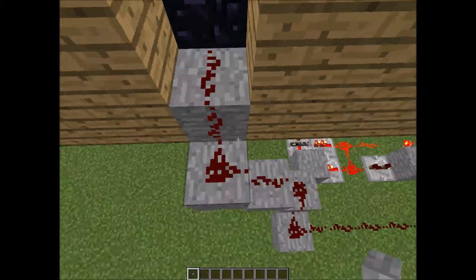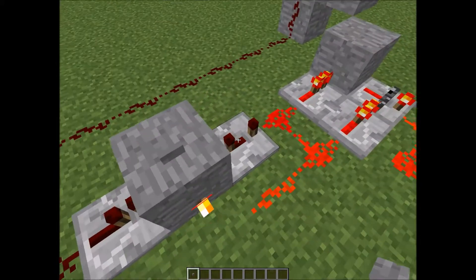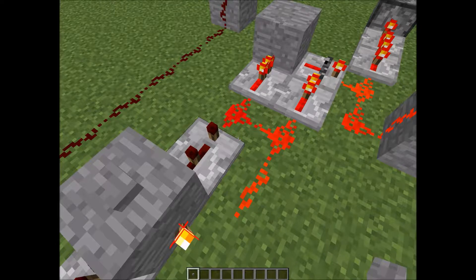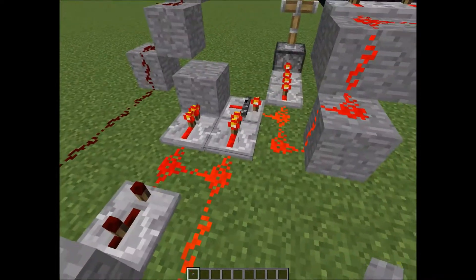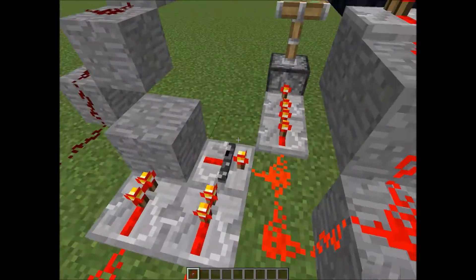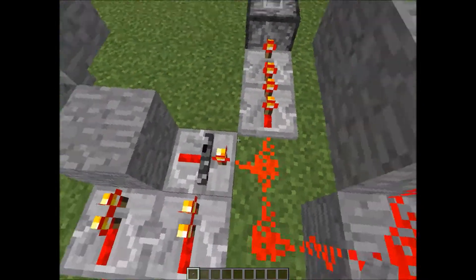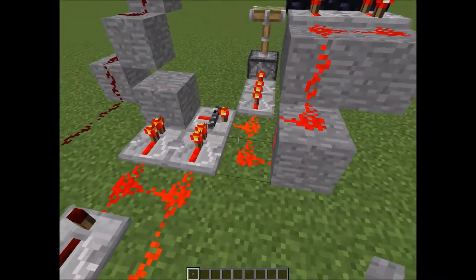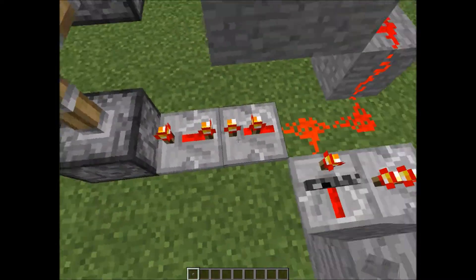Basically how this works is the buttons have the redstone come down into... well, I'm just gonna call it a toggle. I know there's a different name. Flip or something. T-Flip Flop. And this is not of my own design — I saw this on YouTube somewhere. And then basically that comes to here.